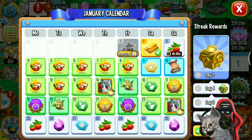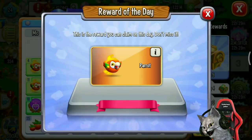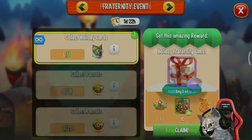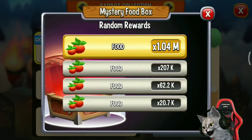This is the parrots item. The description says it's the cute sidekick of the Founder Dragon — collect enough to earn great rewards. This is the collection event of the parrots collection. If you get five parrots, you can get 13 Founder Dragon orbs and a mystery food box.